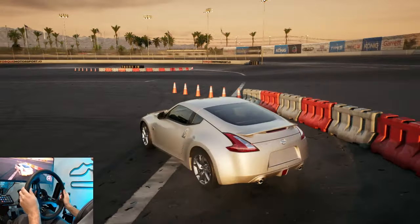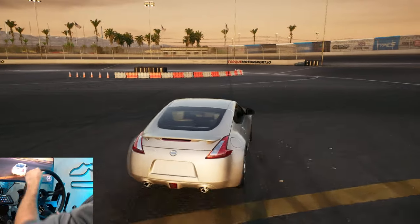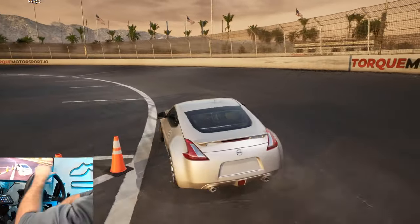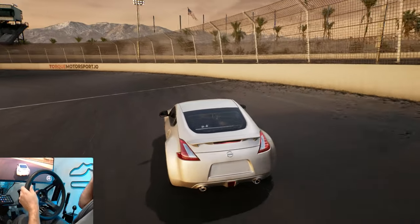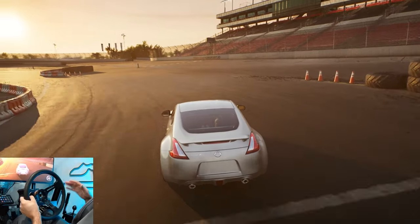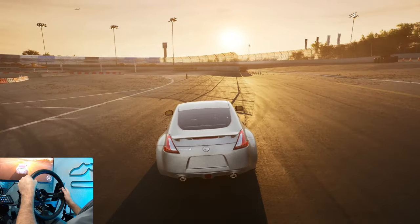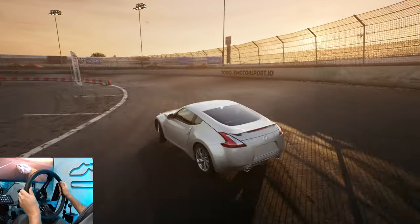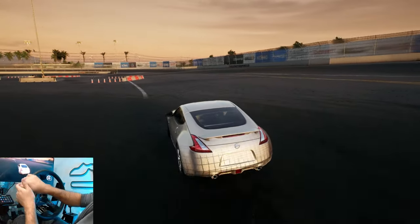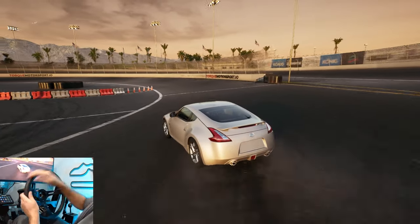Torque Drift 2 is definitely on the right path with these wheel physics. If you guys have it, I would recommend giving it a shot. This is on my R12 — I'm probably going to try it on some other wheelbases too — but my R12 with my basic settings feels so nice. I'm super impressed. If we could just get rid of that understeer with a little bit more power — look at that clutch kick flicking!